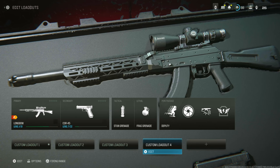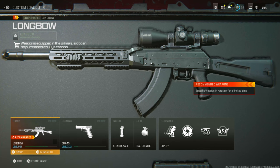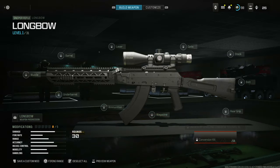You can also make a custom blueprint for the Longbow Sniper Rifle. Equip the Longbow, go to the Gunsmith, go to the Conversion Kit and equip it, then go to the magazine and put on the 10-round magazine. Those are the only two steps you need, and your glitch gun will look exactly like what's shown on screen when you play multiplayer.